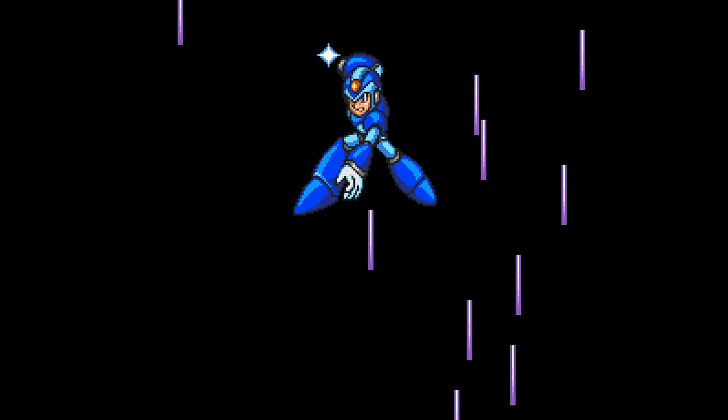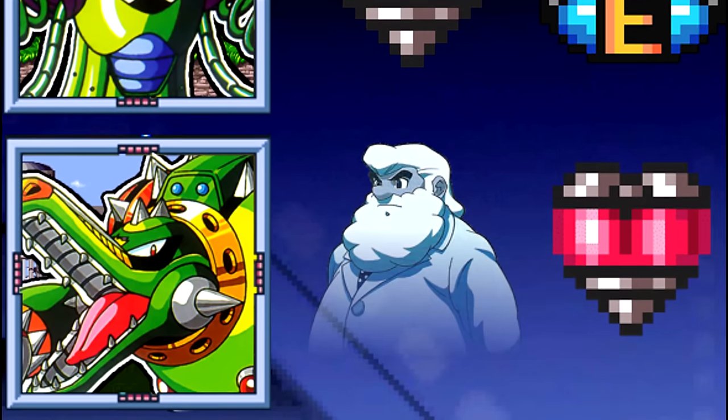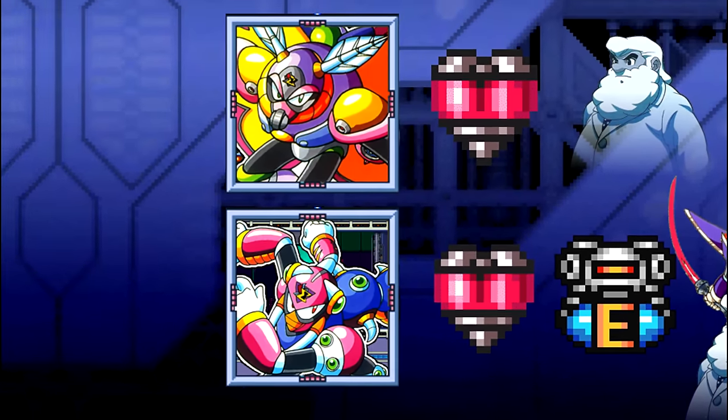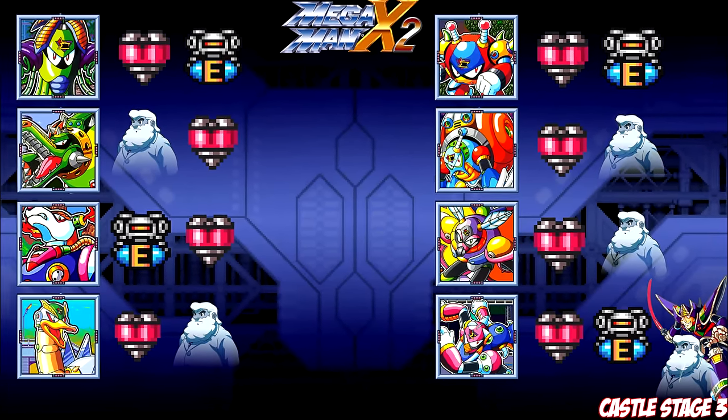This leads into X2 where the item game is at its best. My X2 route goes: Wire Sponge, Wheel Gator, Flamestag, Overdrive Ostrich, Bubble Crab, Crystal Snail, Morph Moth, and Magna Centipede. This 100% order requires no backtracking at all, and the best part is this isn't the only way to do it. For this video I recorded three runs, the second of which was me playing in a completely different order that also resulted in zero backtracking with equal strategic advantage. The game has such open-ended design because the items have an immense variety in how you collect them.